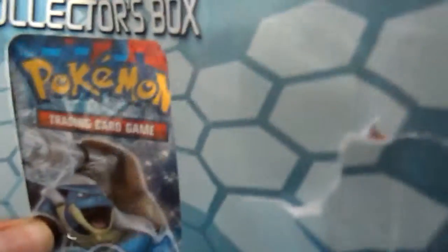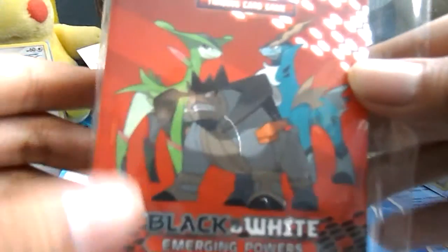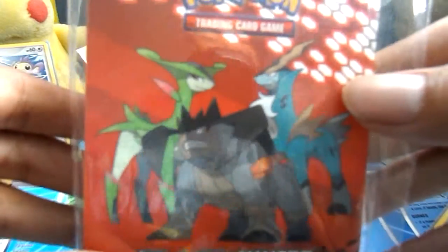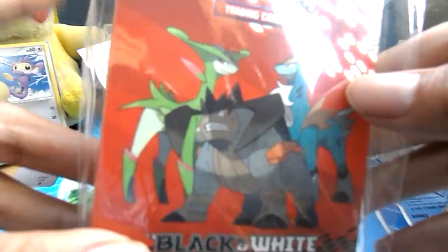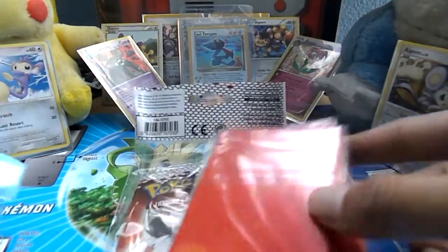Here we go. First off, we got a collector's binder. It has the three musketeers — they're called Cobalion, Terrakion, and the last one. Then it has an Emerging Powers sampling pack. The sampling pack only has three cards, but that's pretty cool. It has more cards, so I don't run out after I finish the Roaring Skies zone.